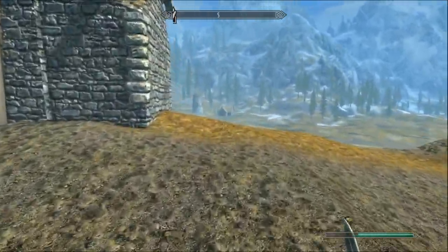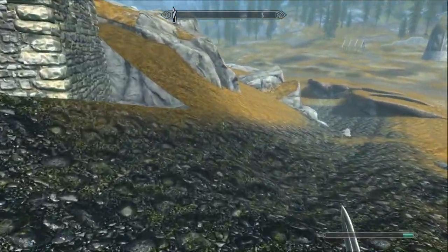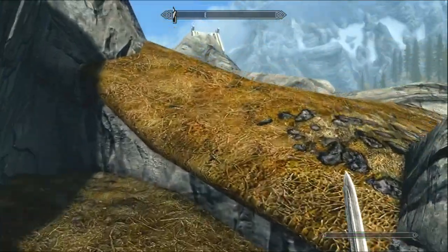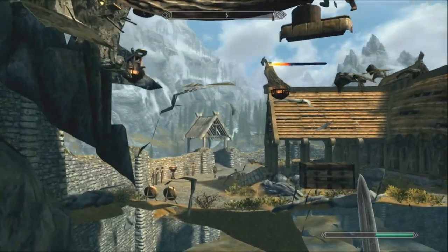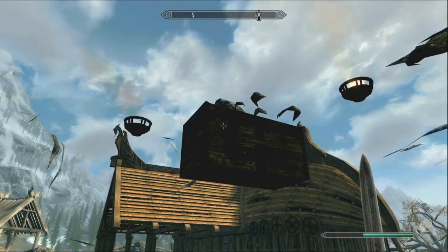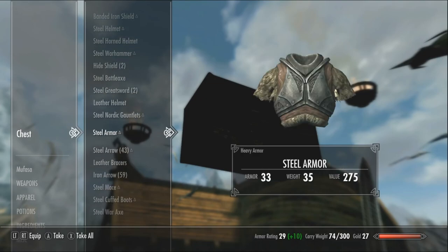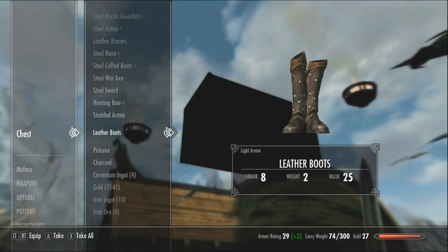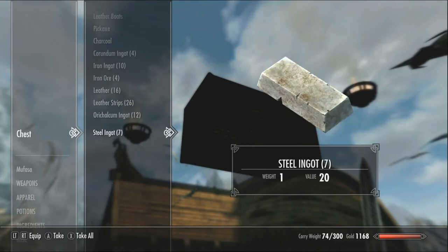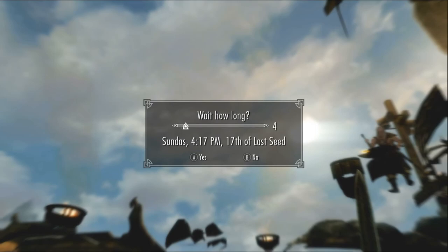I'm just going to go around here and abuse this chest for a little while. You guys have already seen me do this in a couple of the guides, because it is very, very effective for getting gold. I'll come back to you guys after I've gotten the amount of gold we're going to need. Alright, so here we are up and under the Skyforge. If you don't know, you can pretty much get under here — this is Jorlin Greymane's inventory. So it will have his gold in it as well, and all of his arrows and things like that. All I'm going to be taking is the gold. Obviously, you're going to want to take all the smithing items as well. Then just kind of wait two days, talk to him, and rinse and repeat.